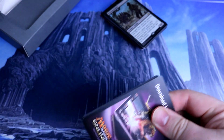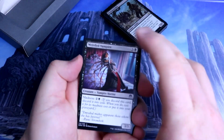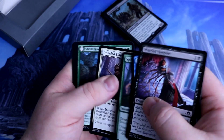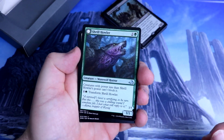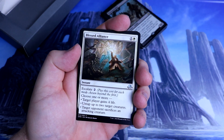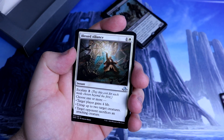So the last pack — the second pack. Here we go. Will it be something sweet? Let's hope so. I'm quite happy with that first rare; I'll be able to use that in some sort of deck. So to the uncommons, we have a Shrill Howler. Blessed Alliance is a very nice card — can be played in modern, so that is a very nice pull.